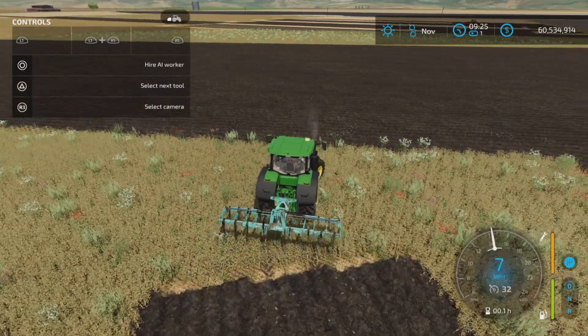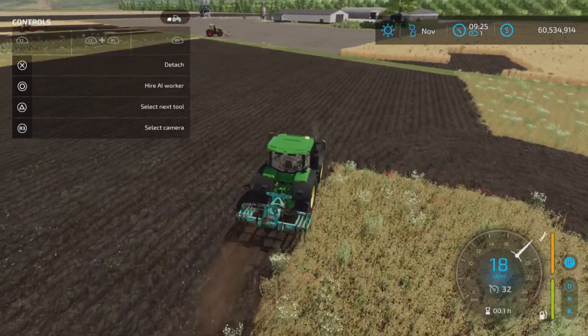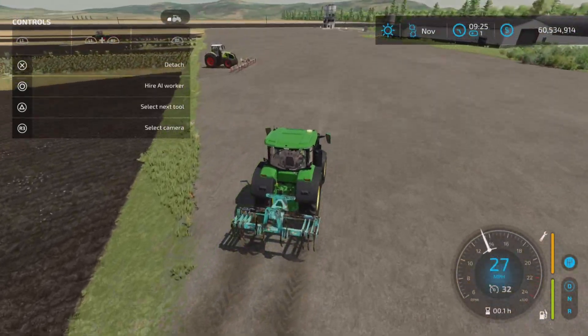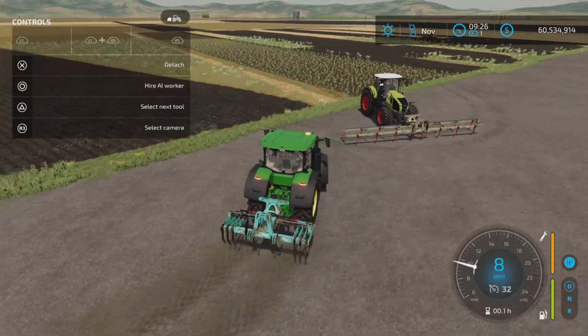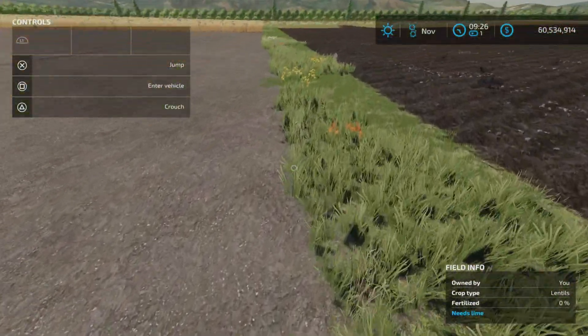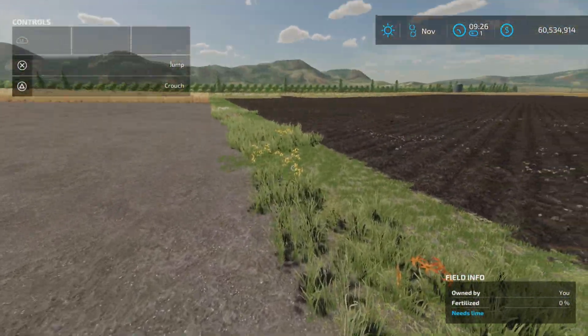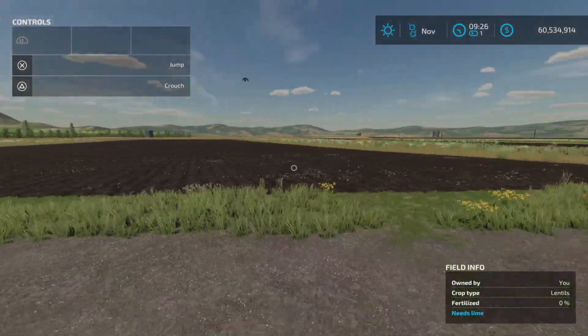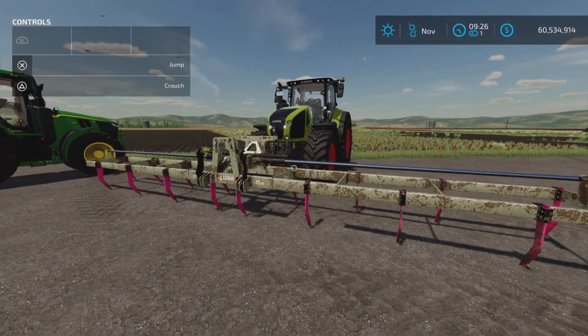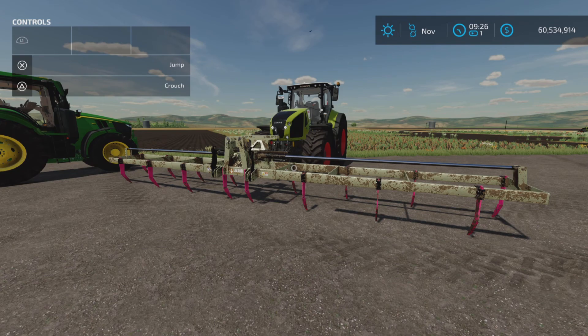Dominic always makes great mods and this one works just great. I'm not sure why the workers want to wander off — it could be because the space between fields is very small. You might want to do a headland pass to avoid that. Other than that, a very nice piece of equipment: the SP10M by Ridiculous Dominic on Farming Simulator 22. Thanks for watching, and remember — it's only a game. Till next time, bye for now.